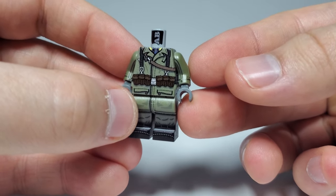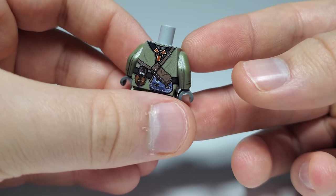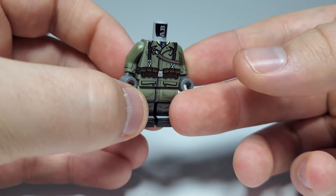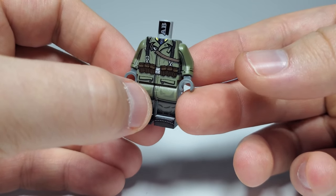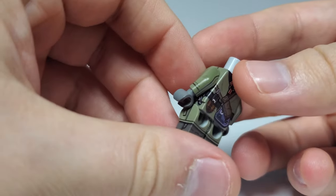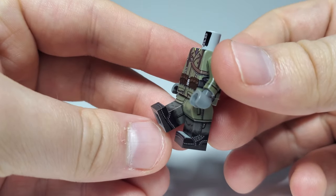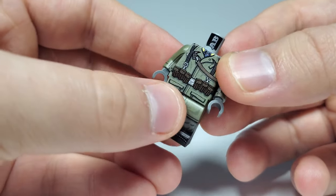The last one here is just a basic Kar 98 pouches with this bag thing, which I'm still not entirely sure what it is — just really cool, nothing too much to say about this guy. By the way, all these guys have 360-degree printing.